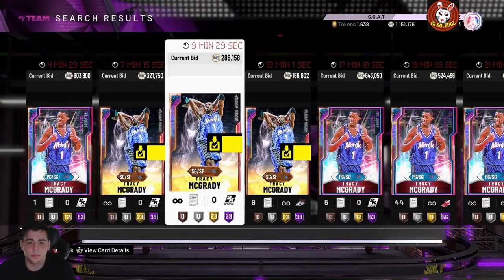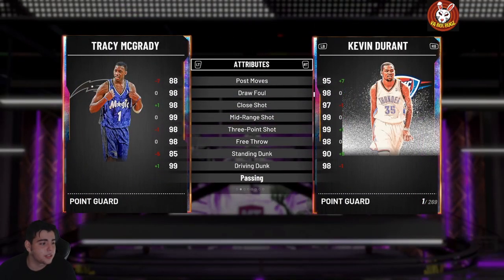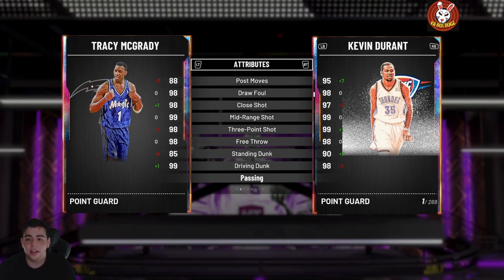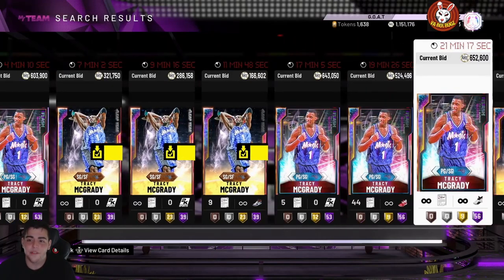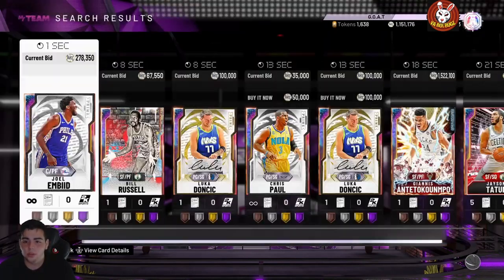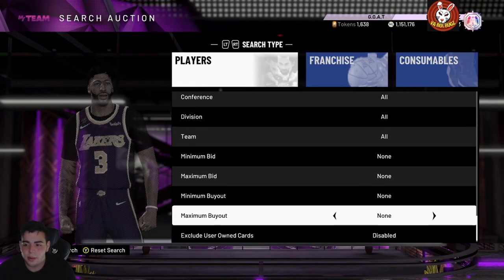TMac on PS4 is up to 1.5K, so I'd probably recommend selling your TMac. There's a lot going on in this game right now — definitely continue to grind and snipe out these cards. Some opals I like looking at are ones that are close to buyout but a little bit over, like Pascal Siakam.